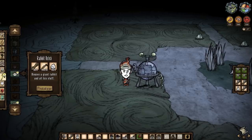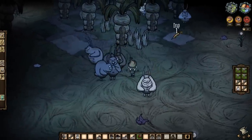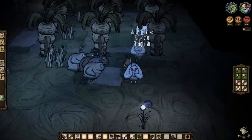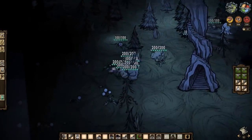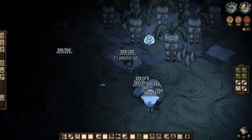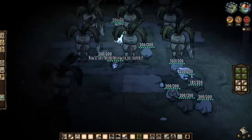Speaking of carrots — carrots are what you need to use to turn these hoppers into choppers for you. Just like pigs, bunnymen can be befriended to your advantage, like when it comes to fighting for you. And with their high damage, they'll do great work and do it quickly.